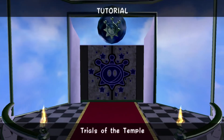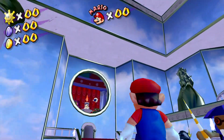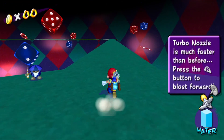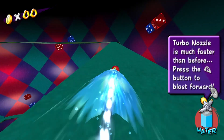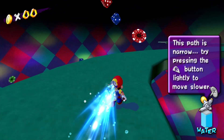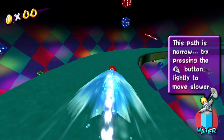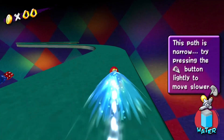Tutorial: Trials of the Temple. This looks so cool - look at these Peach statues. Some trials here. The Turbo Nozzle is so much faster than before - press R to blast forward. This path is narrow, try pressing R lightly. You even get respawned immediately if you fall - you don't die. So you probably also cannot shortcut. This feels a little different to get used to.